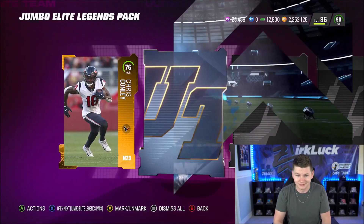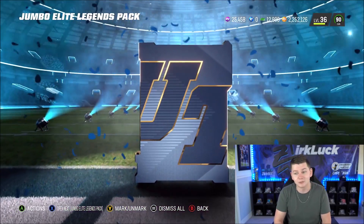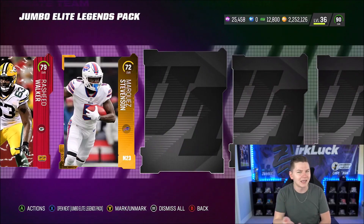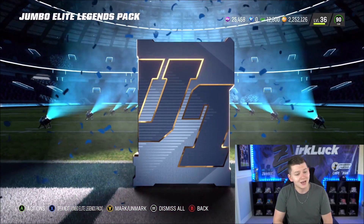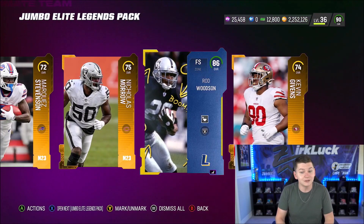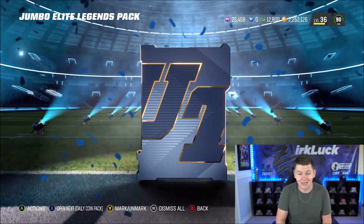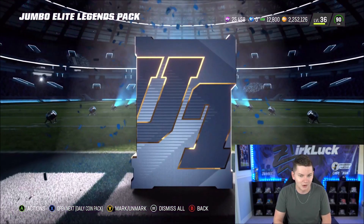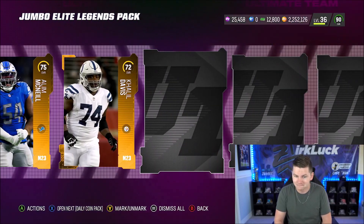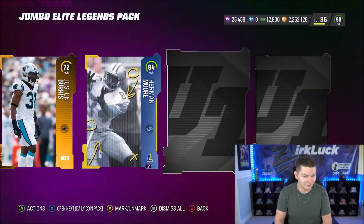But you know what, we do have some really, really good toppers. We get 84 overall Emmett Smith — I definitely want to pick up Emmett Smith soon. 86 overall Dante Culpepper. I think on Monday with AKA we might get LeSean McCoy. I know with yesterday's reveals I went over my prediction video for Legends — it looked very clear it was going to be Roger Craig, but it turned out to be Jerry Rice. I think it is definitely possible to get LeSean McCoy on Monday. We also get 87 overall Atwater, and our third legend piece is 84 overall Herman Moore.